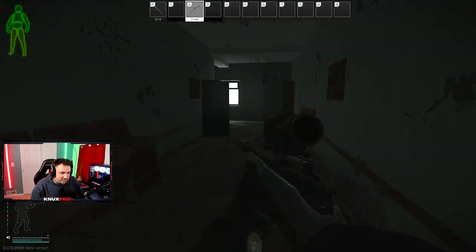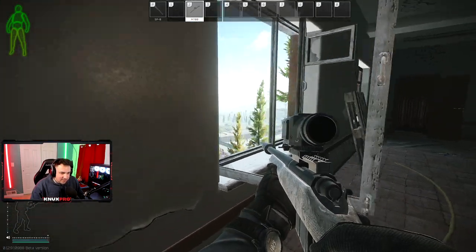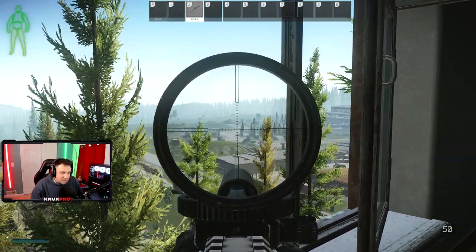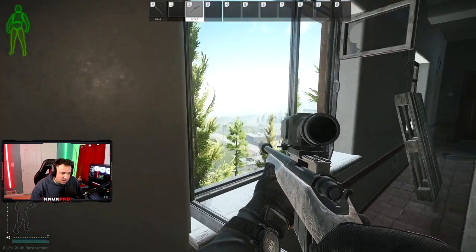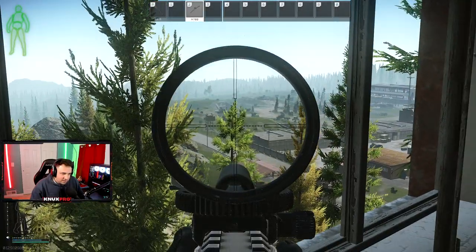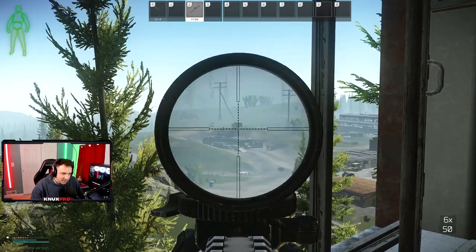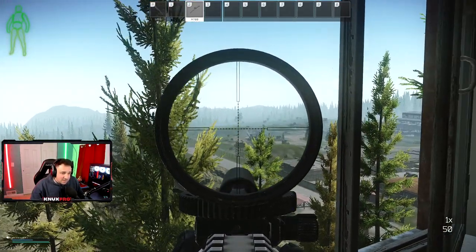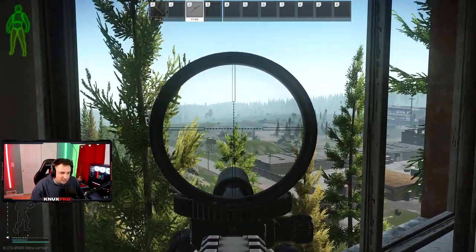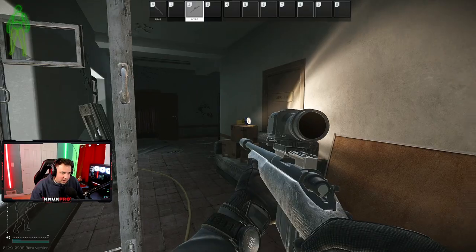Another good spot — it's not the greatest because you're only going to really get people running in this open field at the beginning of the raid. But if you do spawn in this area and want to come here, you might get the guy looting the mark room over there moving across here, or catch the player that spawned here, or maybe they're dilly-dallying checking the tank for an Asa or something. No one's ever really going to be looking here, but if you can get here at the beginning of the raid, this is a good spot to at least get one opportunity.